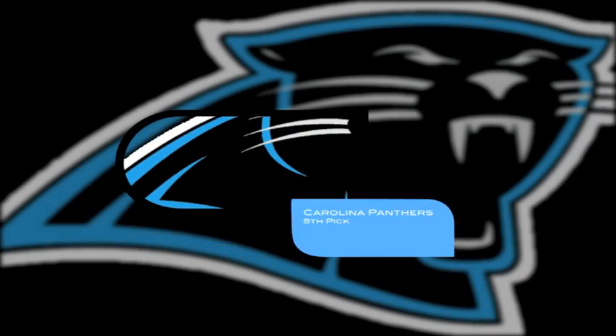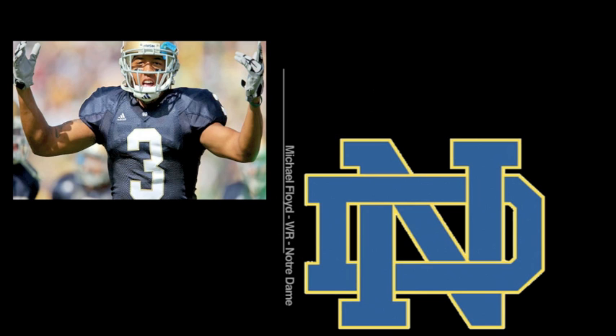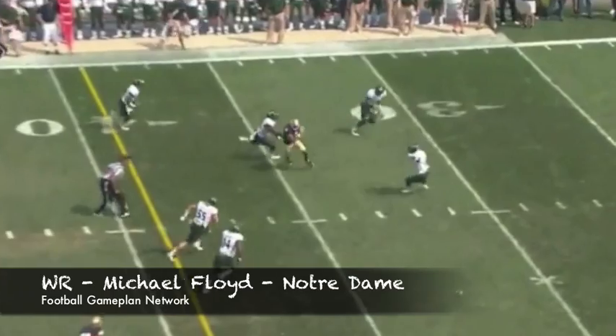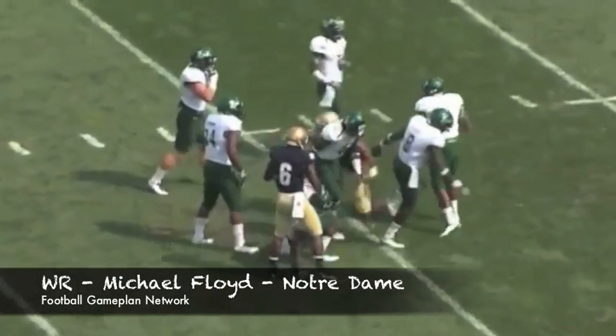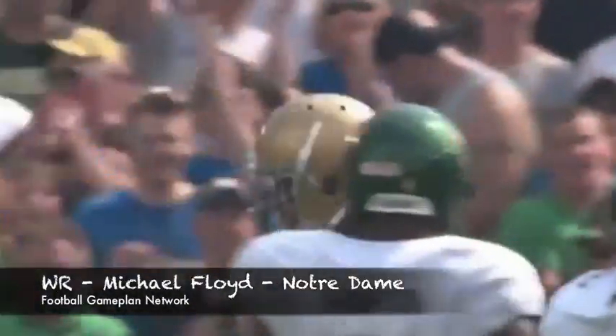The Panthers are next up, and I know they need defense but they also need another wide receiving threat. Michael Floyd out of Notre Dame has the explosiveness to open up this offense. Plus, you need insurance for when Steve Smith decides to hang it up in the near future. Floyd gives Cam Newton another target he can grow with, which opens up the passing game, and I think they can address defense in the later rounds.